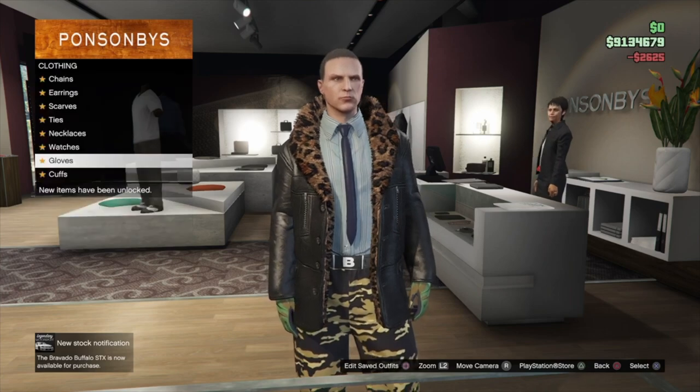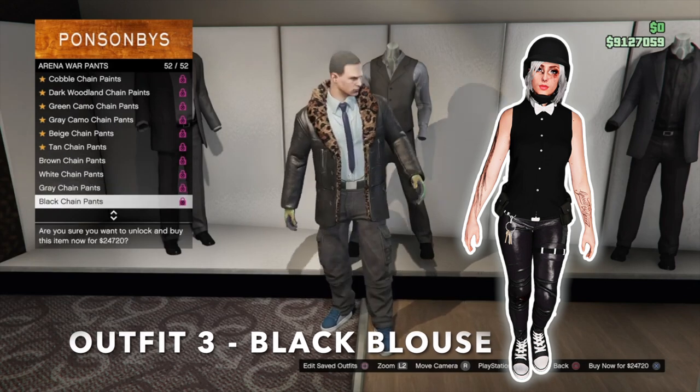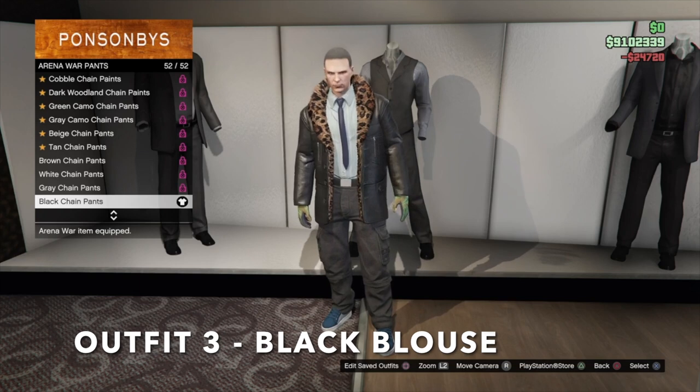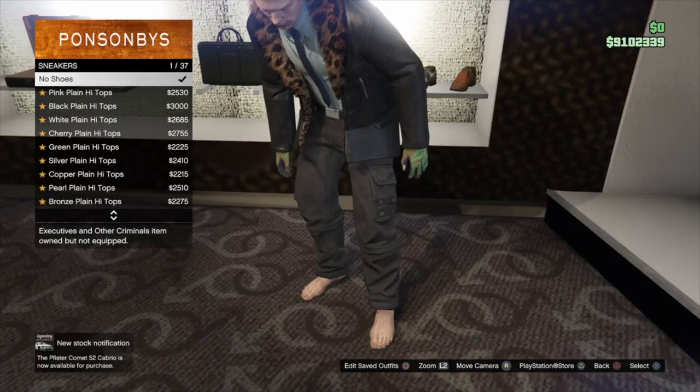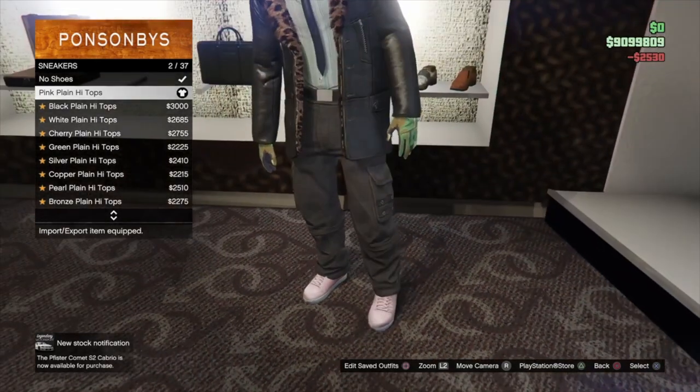For outfit three, go into arena war pants and put on the black chain pants, then go into sneakers and put on the pink plain high tops.